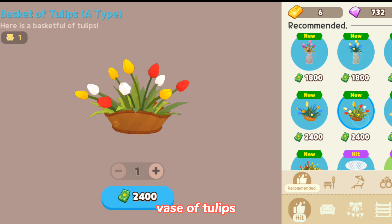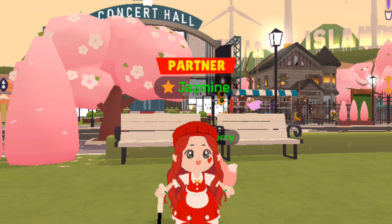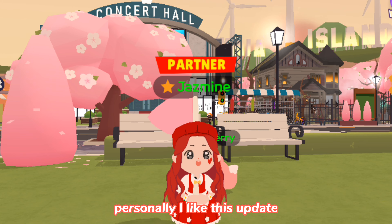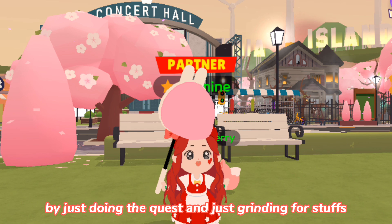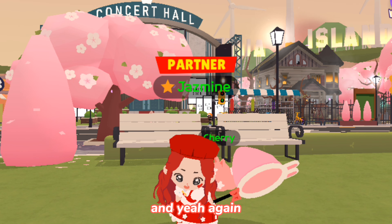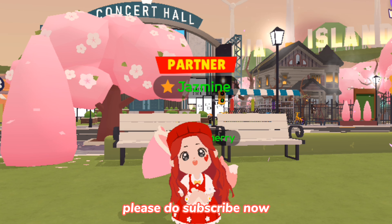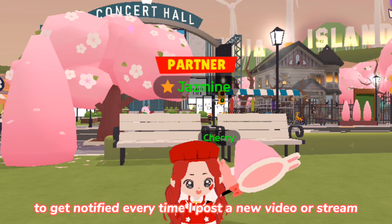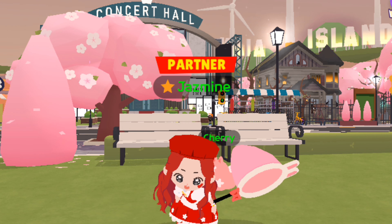I almost forgot — there is also new furniture in the shop. They are now offering vases of tulips in every kind: in a bed and in a vase. That would be all for this Cherry Blossom update of Play Together. Personally I like this update because you can get a lot of stuff by just doing quests and grinding. Thank you so much for watching — if you haven't subscribed yet please subscribe now and hit that notification bell to get notified every time I post a new video or stream. Happy gaming, y'all, peace out!